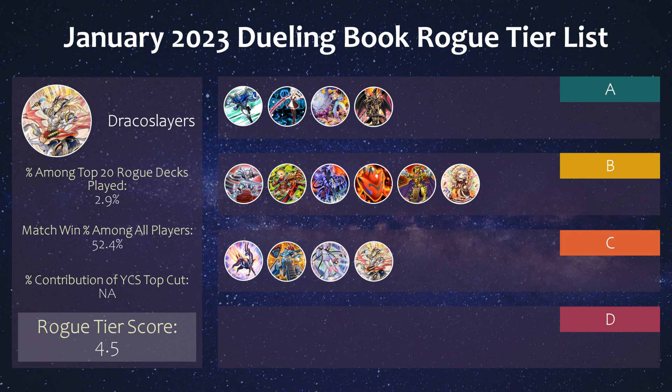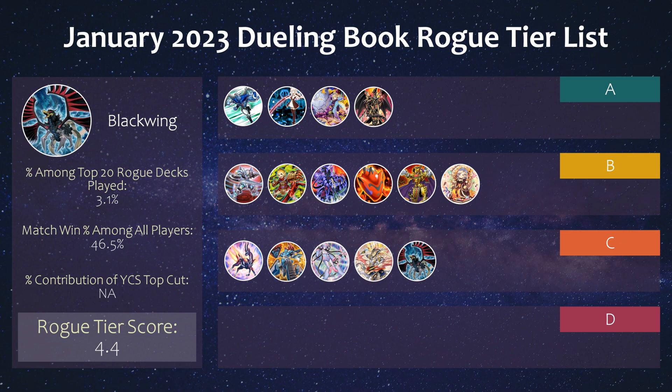Then we have the return of the pendulum deck in Draco Slayers. Its representation has died down quite a bit in the last month, as it was previously getting some tops since it can surge any field spell like Necro Valley or Zombie World. Being a pendulum deck, it's combo heavy and doesn't have much room for hand traps, so it's pretty reliant on going first. Next we have another fan-favorite classic in Black Wings — I recently did a deck profile on this strategy, so go check that out. Its end board with double Black Winged Assault Dragon makes your opponent lose 1400 life points with every monster effect they activate, which can be really problematic.